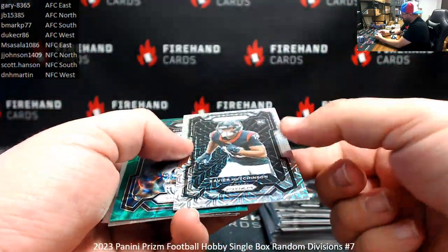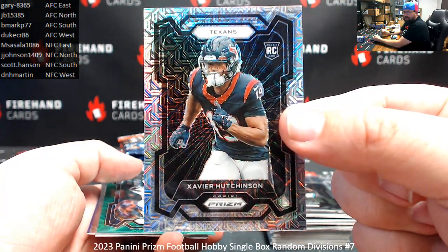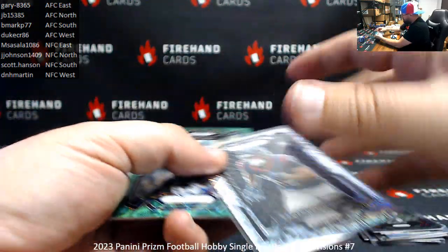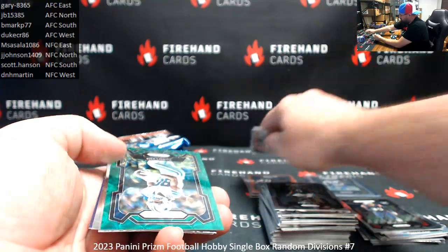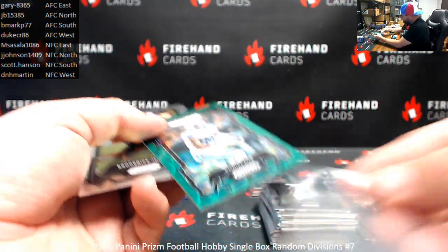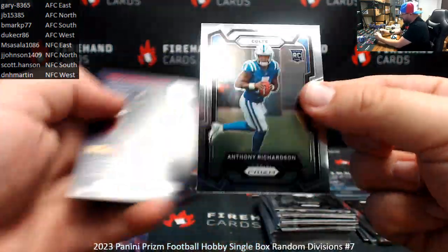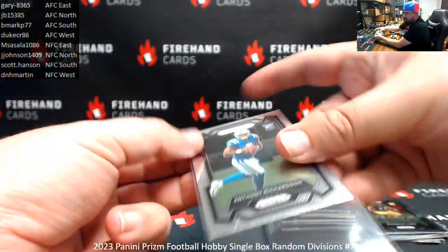Got a Mojo rookie variation for the Texans — Xavier Hutchinson, number 25 — AFC South, B-Mark. Nice hit. Green Scope, 75, CD Lamb Cowboys — NFC East, Emsa Sala. And a base rookie of Anthony Richardson for the Colts too. So we've got a base and a Portals insert for B-Mark.